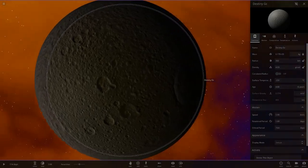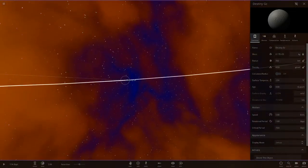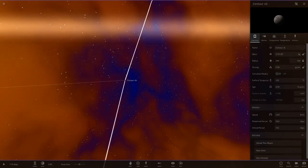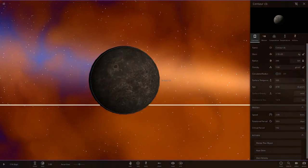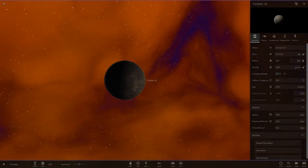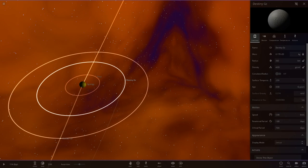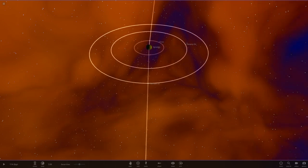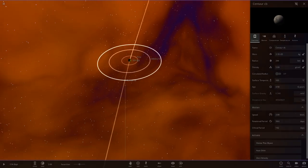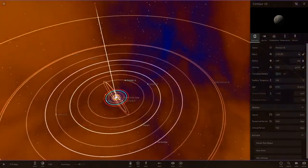Next up we've got Destiny GC — a Teffees moon. I like using Teffees in some of my systems actually. Then we've got Centaur CB, which has one of those mini textures — a Mercury texture on a little one. You can tell it's a mini object straight away because of the icon in the top right. If it was a normal object the picture would be bigger.